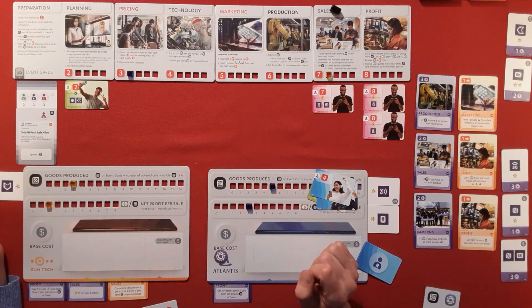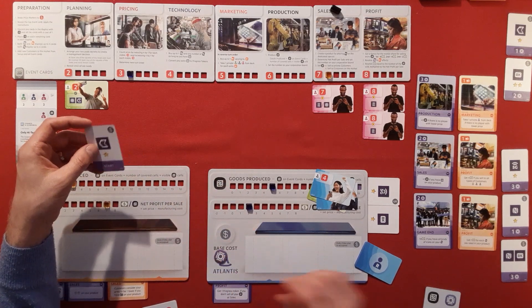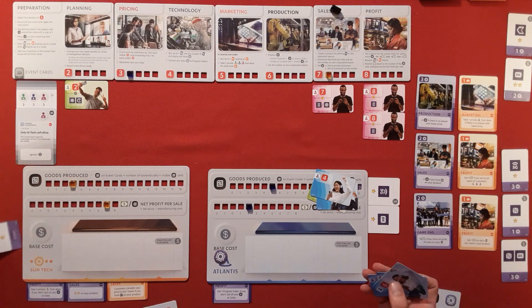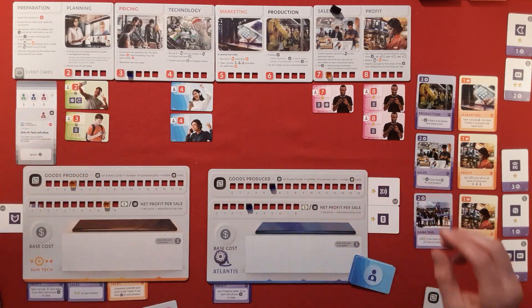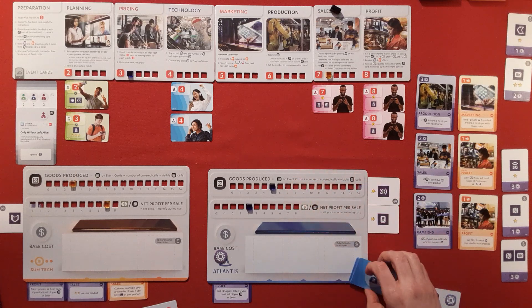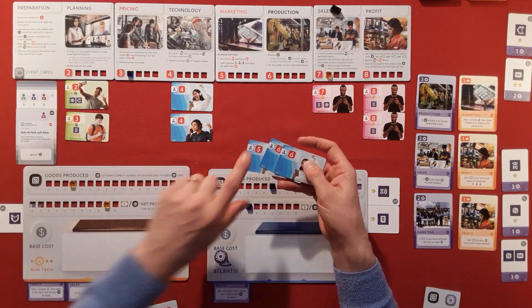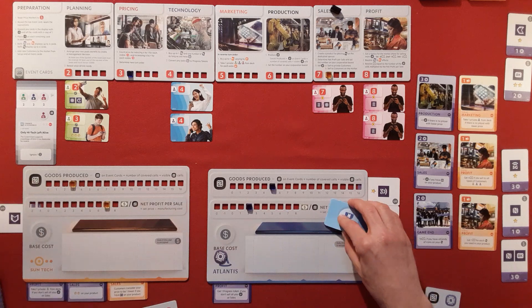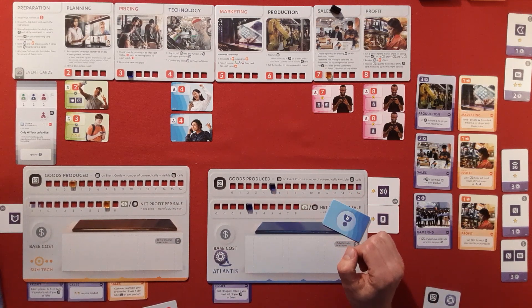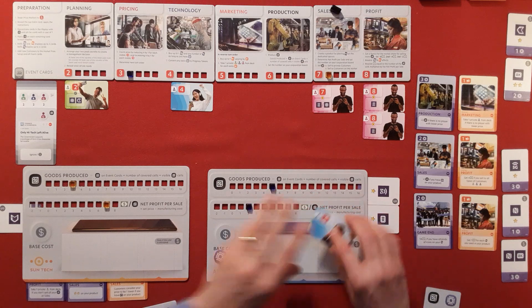Starting over correctly. Blues first, going with private customers first — very important. Blues' three private customers are all willing to buy a phone up to value 5, 6, and 6 — their phone is priced at three, so all three join the sales pile. Two more phones to sell: these customers buy at three, and these buy at four. Blues have sold all five phones.